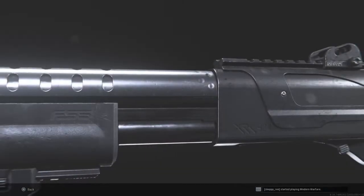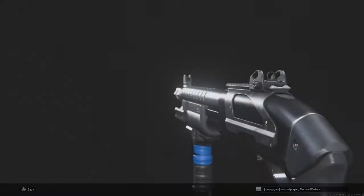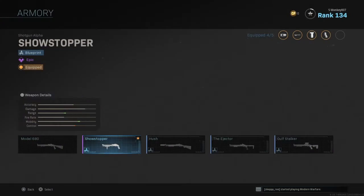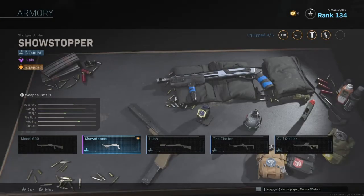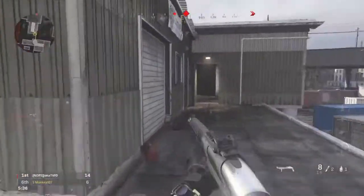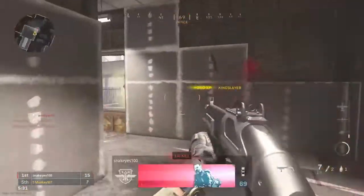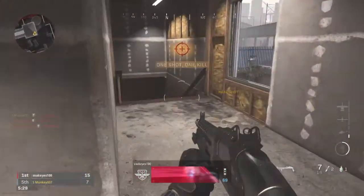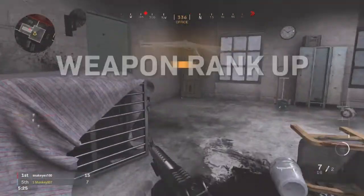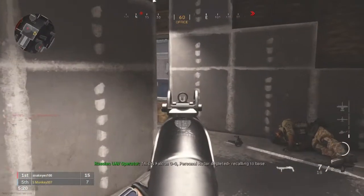As you can see, it has the breacher device on the end of the barrel, which makes it a one-hit melee weapon. You can run around and bash skulls with it if you just choose to melee people. It is a weapon blueprint for the Model 680 shotgun in the game. The one thing I noticed right off the bat from playing with this weapon is all the one-shot kills that you can get with this weapon blueprint, especially at close range. If you guys have been keeping up with me on the channel, I've covered all the weapon blueprints in the battle pass.